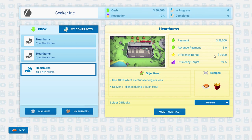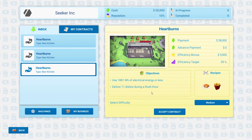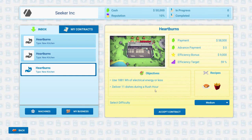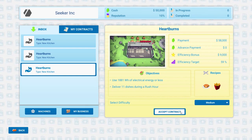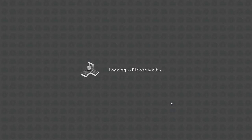We'll get an efficiency bonus. The objective: use X wattage and deliver 11 dishes during rush hour. We'll do that because it's only two dishes — it's pretty basic. It'll be good for me to get back in the saddle. It's been a little while.